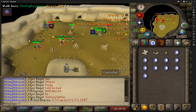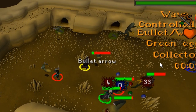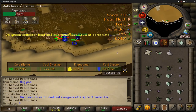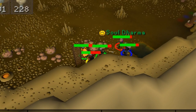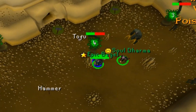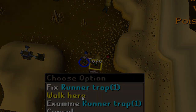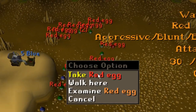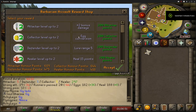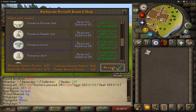But remember, there are 4 other rolls in total: the Attacker, the Healer, the Defender, and of course the Collector, which we just discussed. Once you have 375 points in each roll, you can talk to Commander Conad on the main floor and exchange them for your very own fighter's torso.